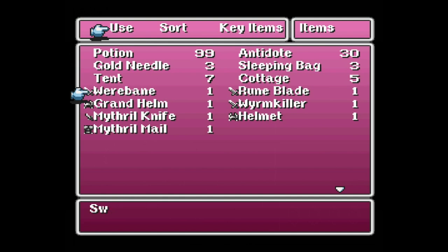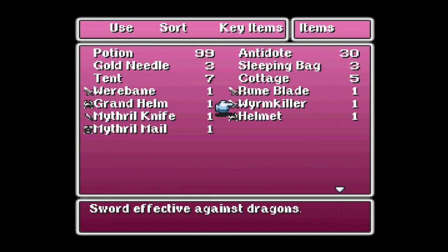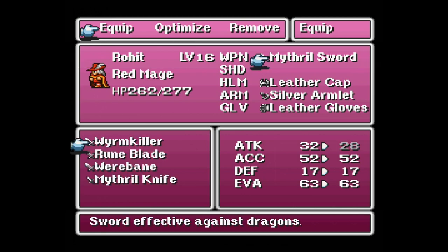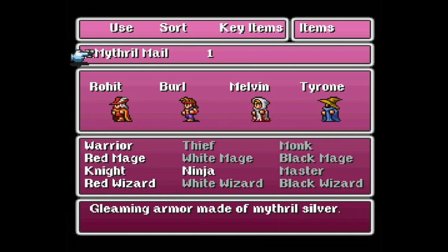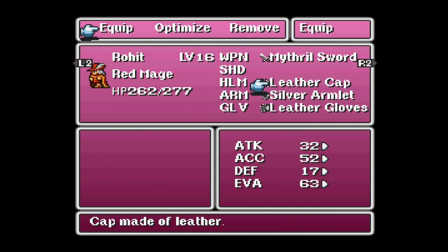Let's quickly take a gander at all the items we picked up. The Grand Helm is a helmet that protects the entire head but is not usable with our current party, so we will sell it. The Worm Killer is a sword effective against dragons — similar to the Werebane and Runeblade, it'll come in handy against certain enemies, but it's not something I presently want to throw onto Rohit. It does look a bit better than the Runeblade and Werebane, but only by one attack point. Another Mithril Knife and a Helmet — nobody can wear that either, so we'll sell it. The Mithril Mail — gleaming armor made of Mithril Silver — I'm full of crap: my Red Mage can wear it! So that is a great little pickup, especially considering everything Rohit has been through. We will happily throw this on him.